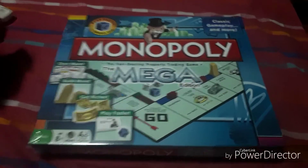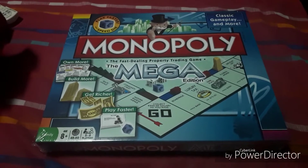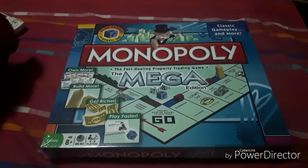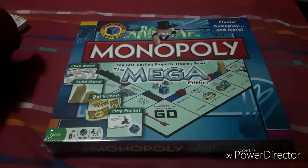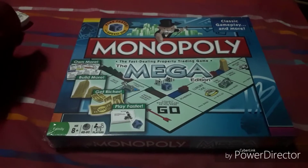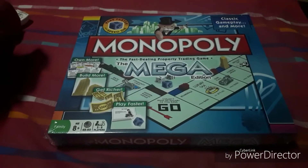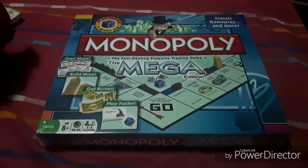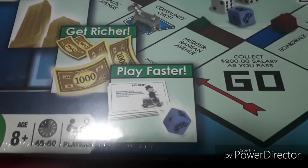So here we have the front box and it is the US Edition. Classic gameplay and more, here's the front part of the box. It's really big, a much bigger and thicker box than my other Monopoly sets. You can own more — 9 additional property spaces on the board. You can now build skyscrapers and depots, and they add an additional $1,000 bill. They also add a bus ticket. Sorry about that stupid glare.